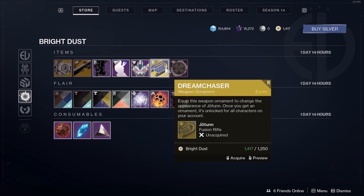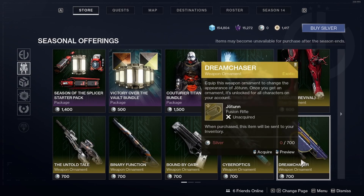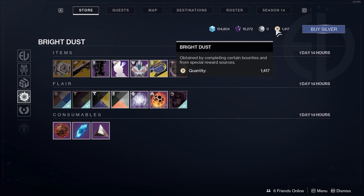It costs 1250 Bright Dust. In my opinion, it's better to buy the Dream Chaser weapon ornament for the Jotunn Exotic Fusion Rifle with Bright Dust than with Silver, because you have to spend real-life money in order to get Silver to buy it.